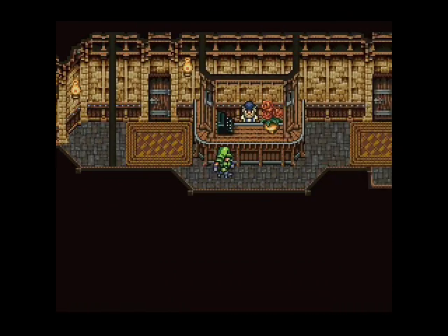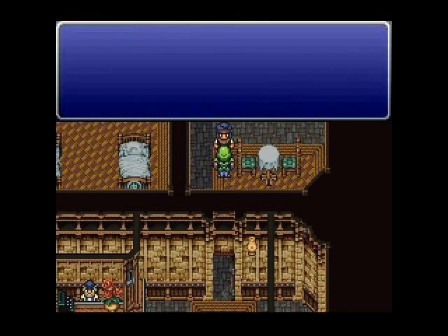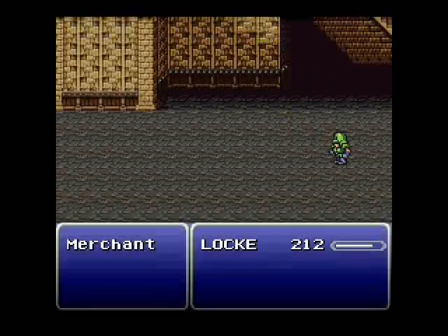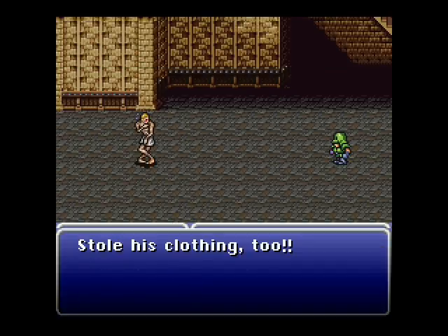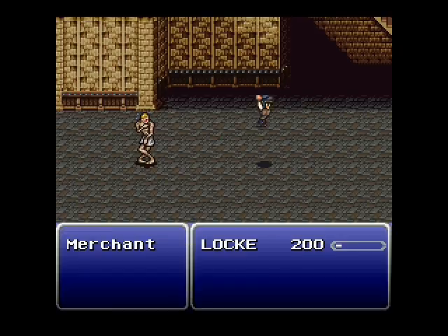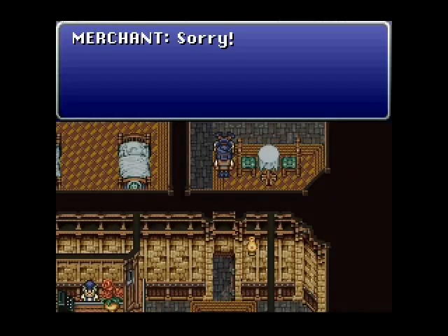Go down here, come into this store right here and talk to this merchant. Let's get his clothes. One Plume Hat and his clothes — the price was right. These are a little tight — price is just right. I almost had the basic rhyming down.